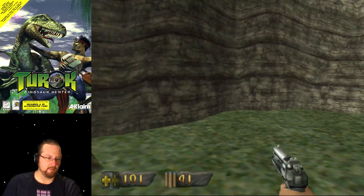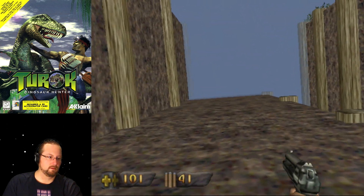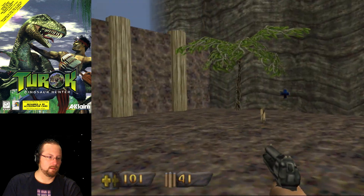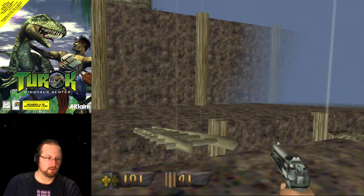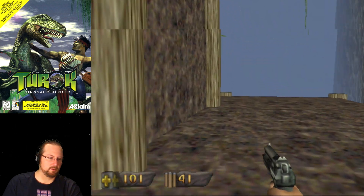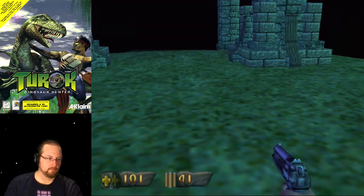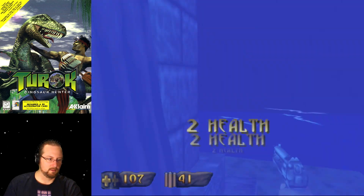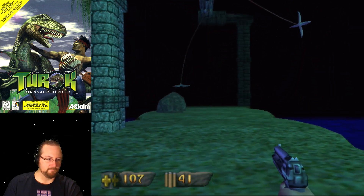What do you do when you run out of ammo? There's got to be something. I've been over here. How do I get up there? I've already done this one. Run for your life! Bad spikes!